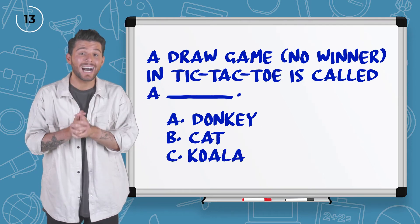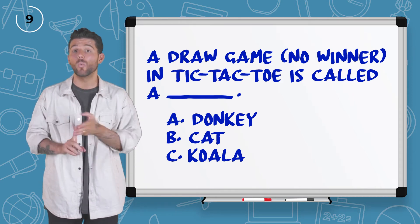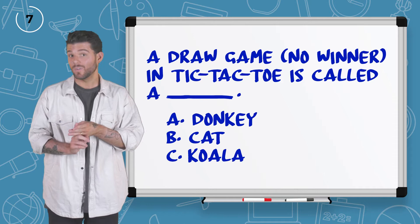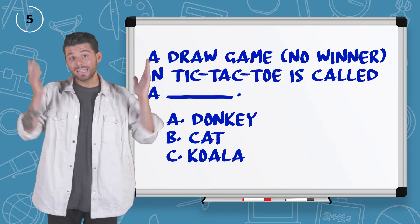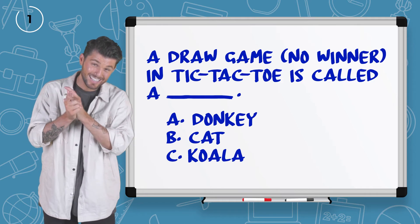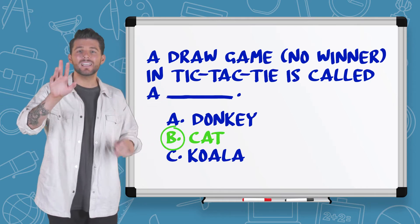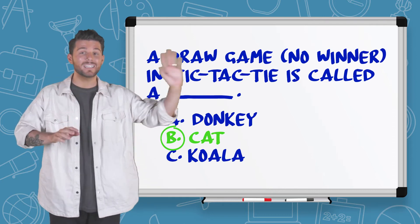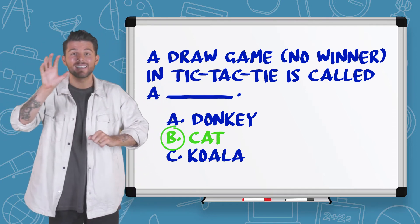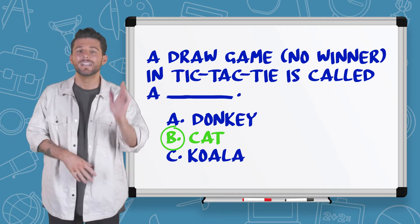Number five: a draw or tie in Tic-Tac-Toe is called a donkey, cat, or koala? I would just call it a tie, but let's see — a donkey, a cat. That is so interesting. Maybe it's the middle one — tick didn't win, tie didn't win. It's tack, but flipped backwards. I don't know, let's move on.